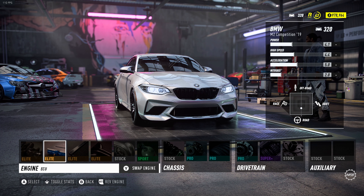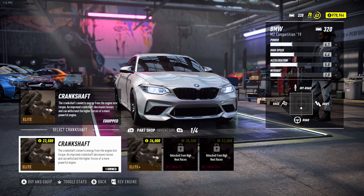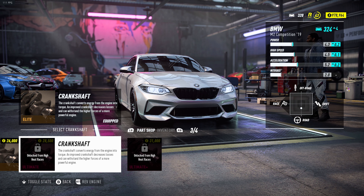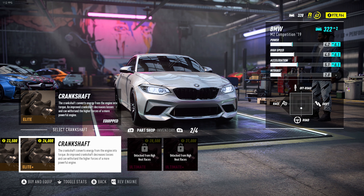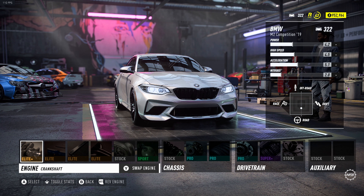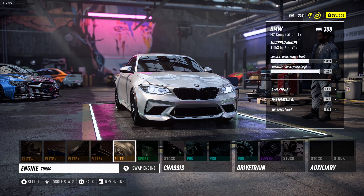Now I think it's only right to put everything — all our performance parts — on elite plus. I didn't unlock any ultimate or ultimate plus parts; I'm probably not going to unlock those because I hate driving at night in this game. So elite plus it is. You can see right here we have 1053 horsepower on a 6.5 liter V12 engine — that is pretty dang good for a BMW M2 Competition.